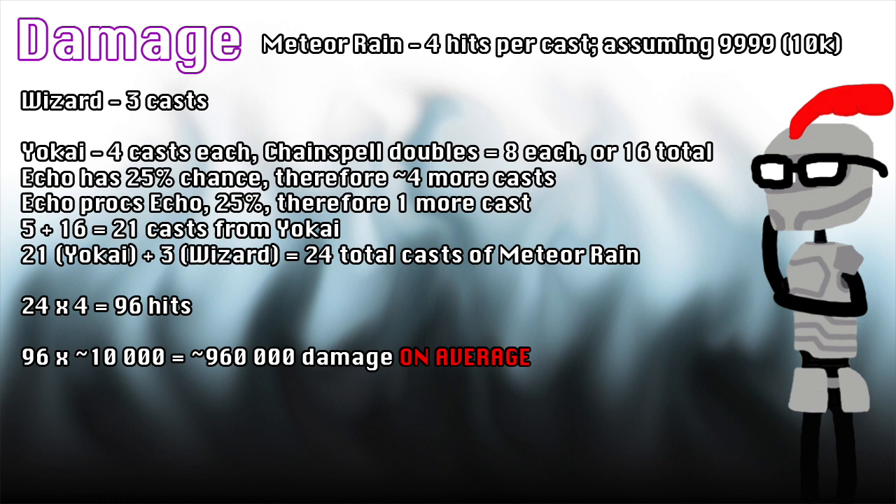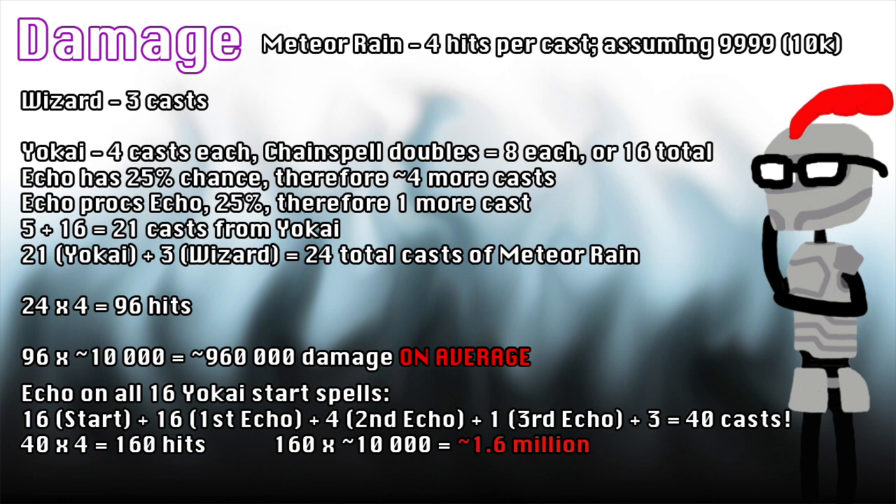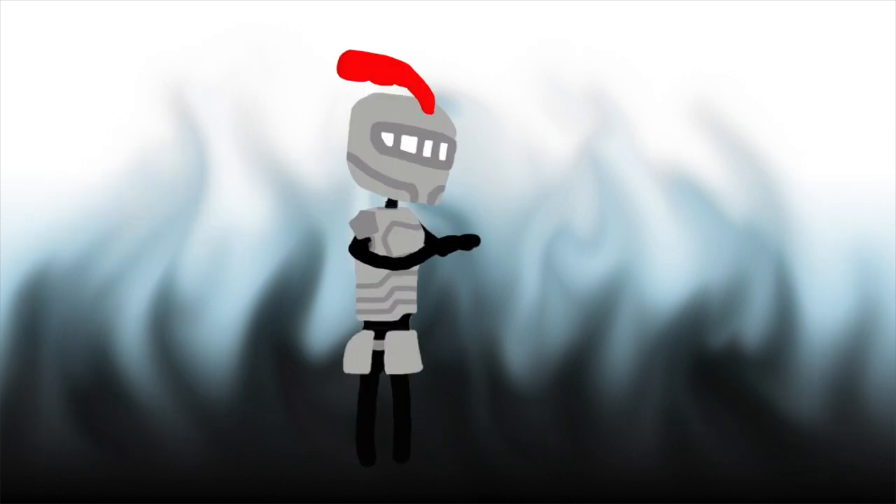Let's do a little theory crafting. Assuming all 16 of the Yokais' original spells proc Echo, that's another 16 spells, then 4 more on top of that, and 1 more after — still assuming the 25% proc rate. 16 plus 16 plus 4 plus 1 equals 37 casts. Adding the Wizard's 3, we have 40 casts of Meteor Rain. 40 times 4 is 160 hits, which equates to 1.6 million damage. Yeah, this is not okay.